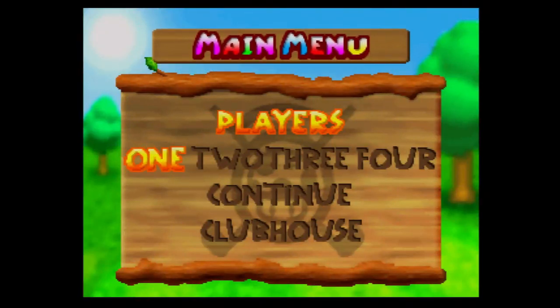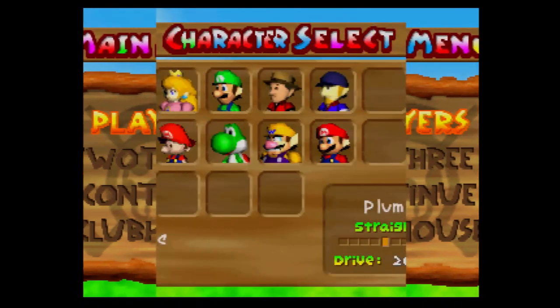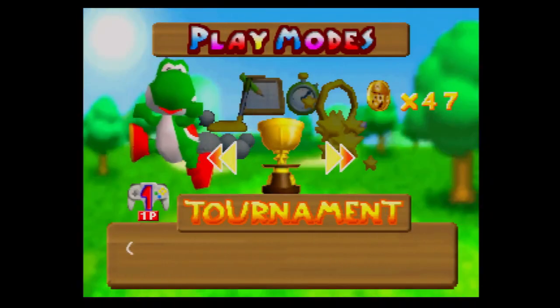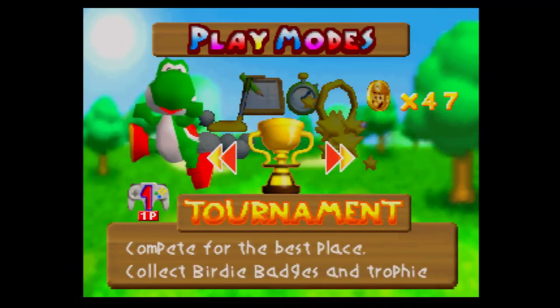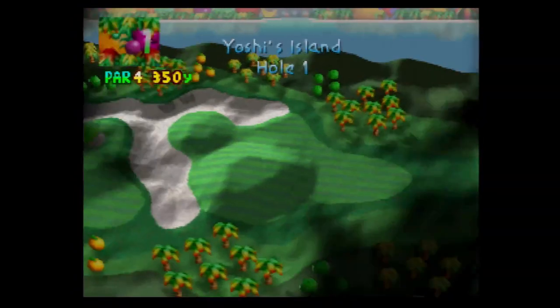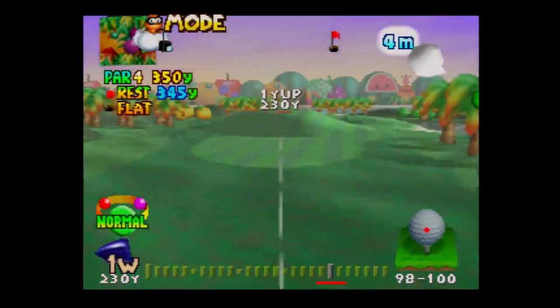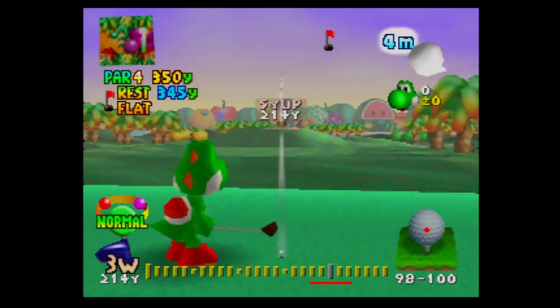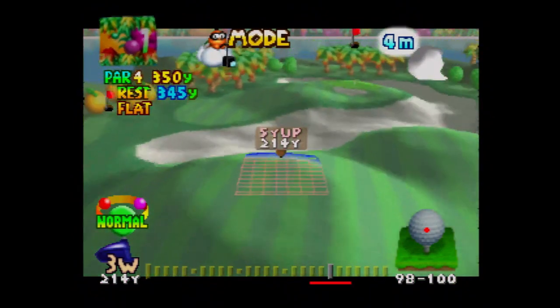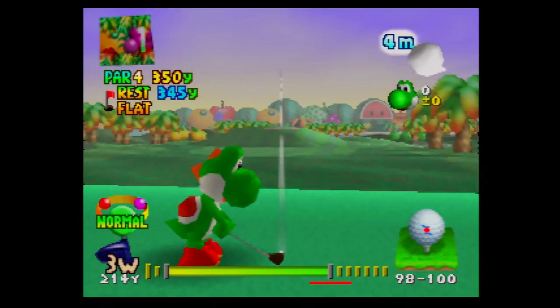Welcome back to some more Mario Golf on the N64. In the last part we unlocked Mario — it wasn't the easiest of tasks. This part we're going to do the Yoshi Championship, and what more appropriate character to use than Yoshi himself. We only have three more birdie badges left to unlock a character. This is the Yoshi Championship — it's a bit of a step up in difficulty, but not as bad as Shot International. I'd say this is the last of the normal courses.